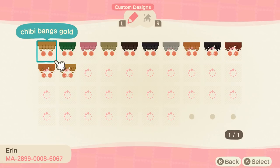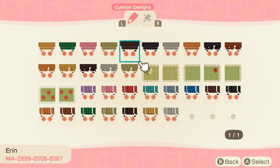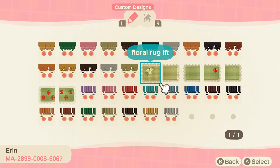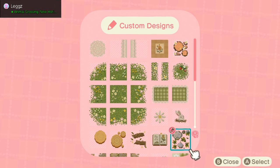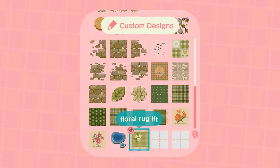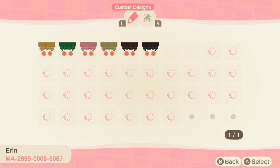This creator has a lot of bangs and blush codes, so if you're looking for those, this might be the perfect creator for you. There are different chibi bangs in all different colors, which I love. And look at these little rugs — I've been using them on my island a lot. I'm absolutely loving the one Erin made — it's a light green with little flowers on the side, really versatile.